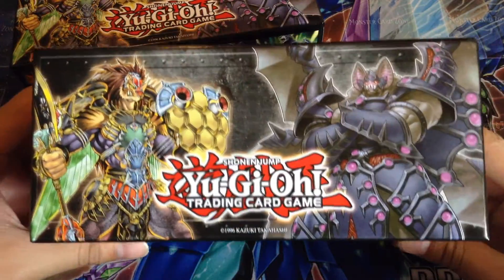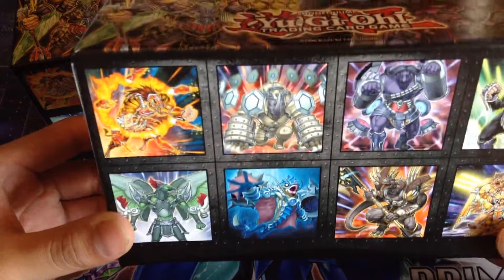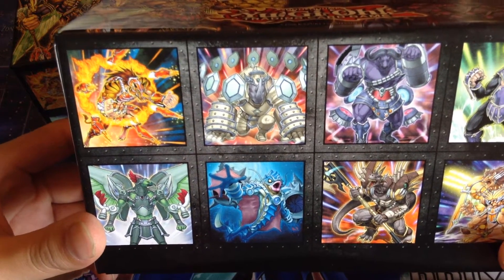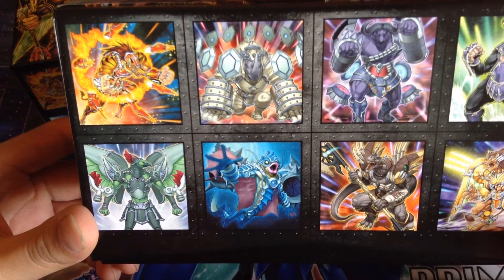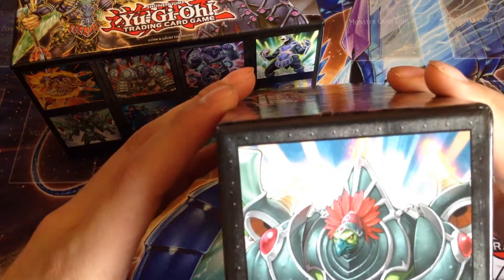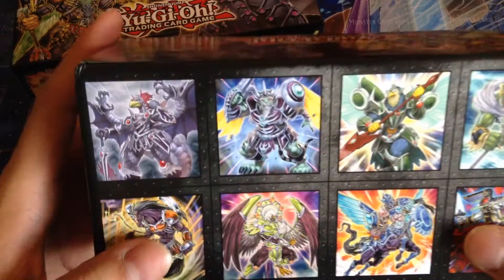Look pretty nice. I'm not really going to say the names because I can't really say any of these — some of them are pretty hard to say. So we got the Kari, Hoplopalous the hippo rhino, Andal, Bestiari, Vermilio, Spartacus or something — Spartus the dinosaur, Alexander.